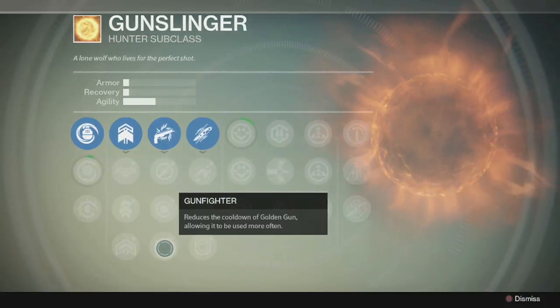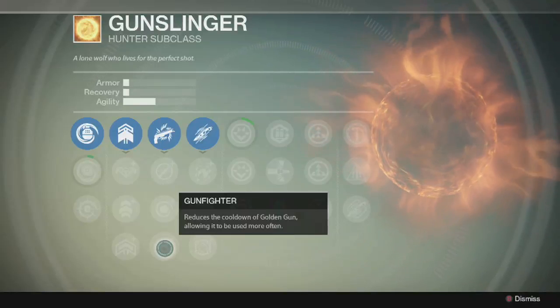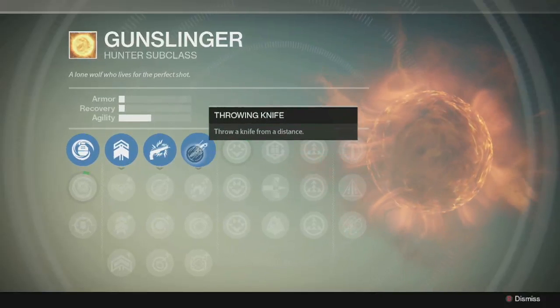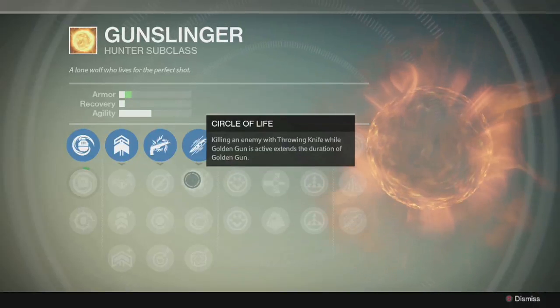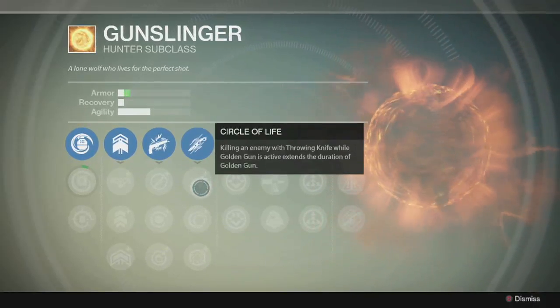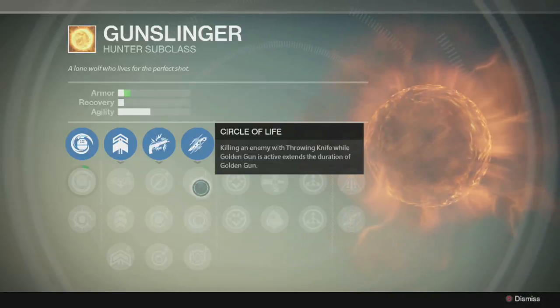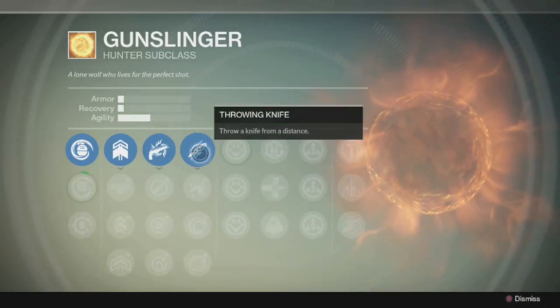Your next upgrade is Gunfighter, which just reduces the cooldown so you can use the Golden Gun more often. Next, let's get into the throwing knife tree. I personally didn't find the throwing knife that useful, but I mean, if you can get it down where you're accurate with it and use it well, I can see it being pretty good — especially with some of the upgrades.